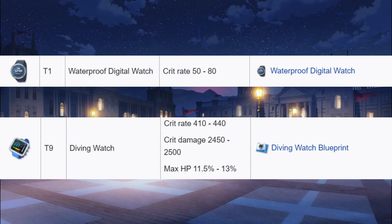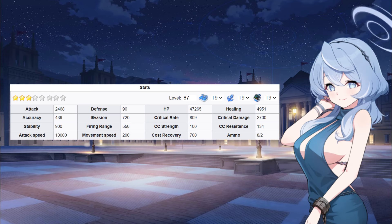A 3-star Ako Dress at level 87 with all T9 equipment has an attack of 2,468, accuracy of 439, stability of 900, attack speed of 10,000, defense of 96, evasion of 720, firing range of 550, movement speed of 200, HP of 47,265, critical rate of 809, CC strength of 100, cost recovery of 700, healing of 4,951, critical damage of 2,700, CC resistance of 134, ammo per size of 8, and ammo per burst of 2.